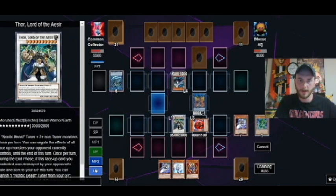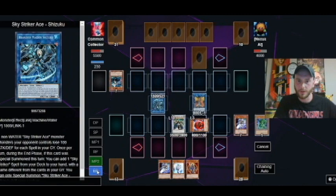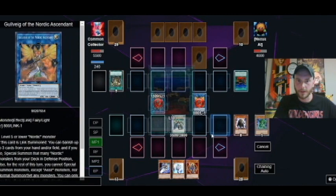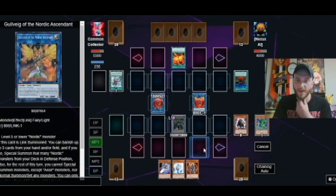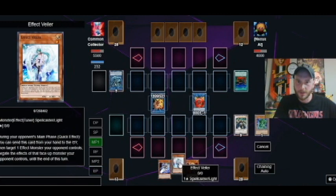Okay so now he's got Sky Striker Ace — now he's got Shizuku again, and we're just going to have to end phase. Now he's starting to really pile up on the spells in the graveyard. And there's Thor — Thor is gone.